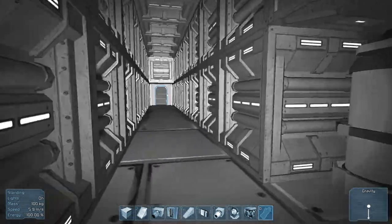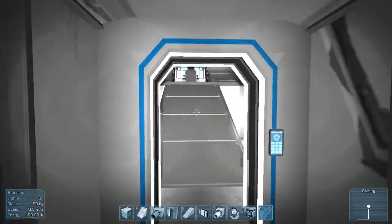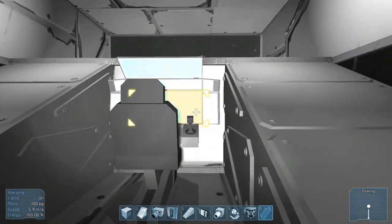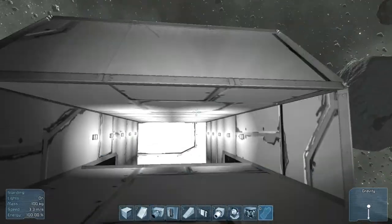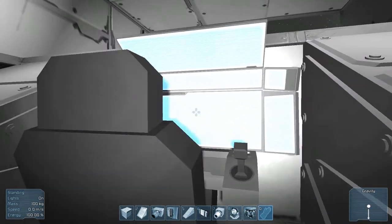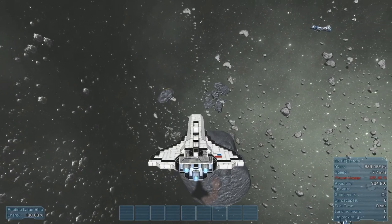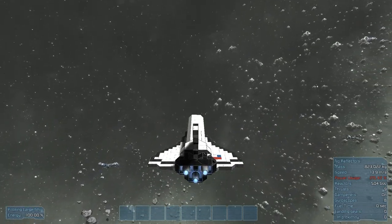We'll go back up to the front now. I've got another doorway here — bright and shiny — and this is the little control room. Like I said, I could climb out the front window here. It actually flies pretty decent too. It's not the fastest thing in the world, but for a somewhat compact large spaceship, it flies pretty good.